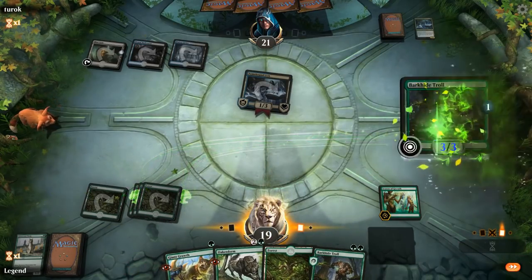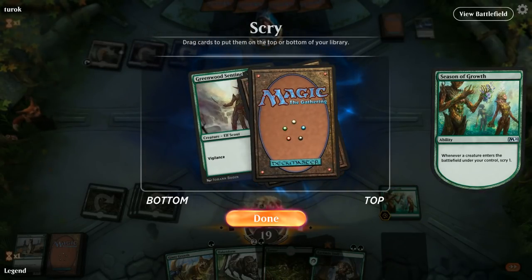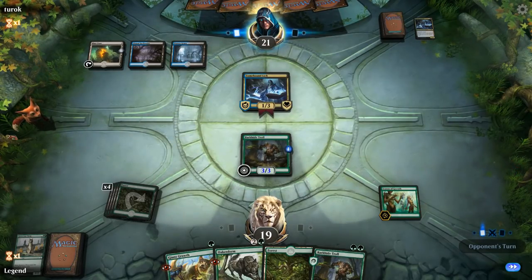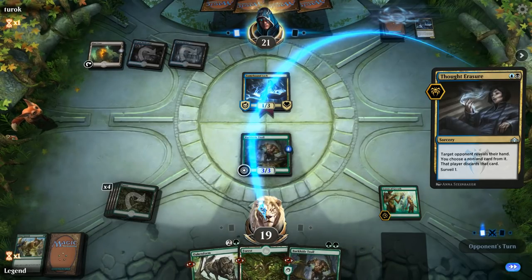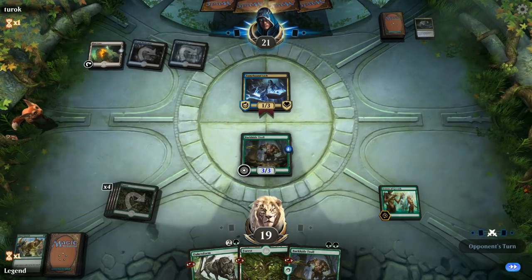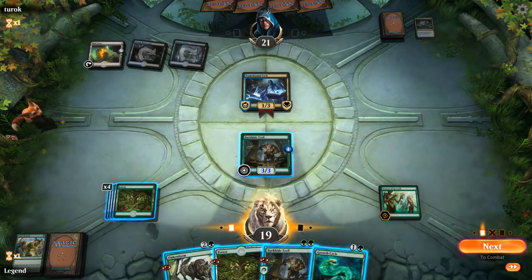We'll play another creature. Sentinel is pretty low impact here so we'll bottom it. I'm not opposed to trading the troll for the Lich just to shut off a potential Blood for Bones — we have another troll as backup. A second Thought Erasure might take that away, so it's less clear if we should trade. It takes away the Giant Growth instead, so again I'm happy trading for the Lich if they offer, but our opponent hangs back.